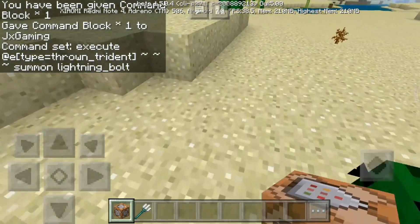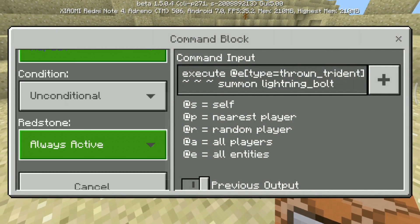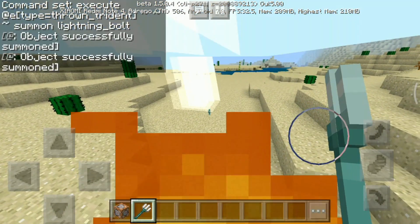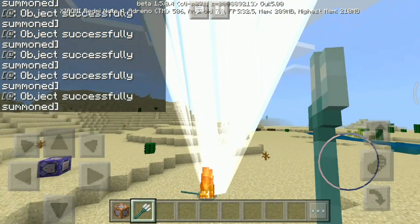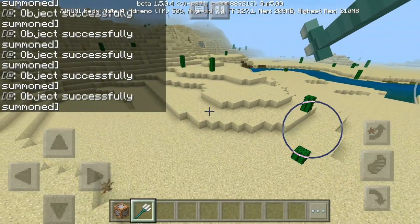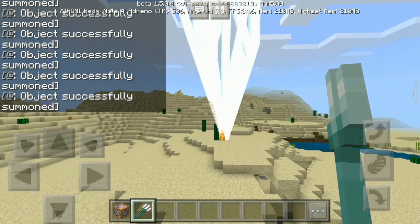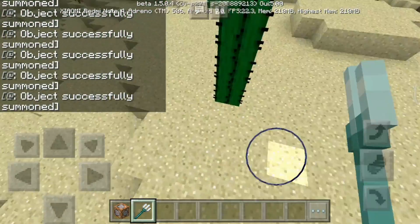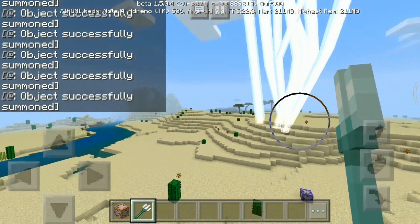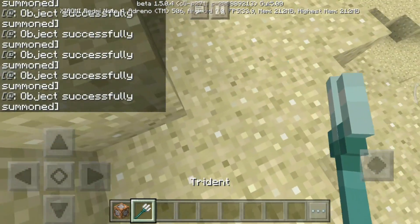All we need to do is put this redstone into repeat and then always active. So let's start the Stormbreaker's lightning bolt trick. Let's go — can you see that? So just like that, there are many lightning bolts. You need to get that, and then after that you can see the lightning is going where you throw the trident. The lightning goes to the thrown trident.